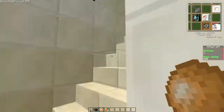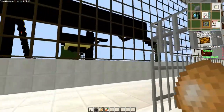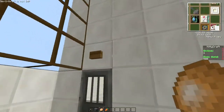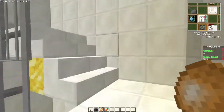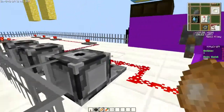Dann geht das hier nochmal eine Etage nach oben. Hier oben geht es im Prinzip in den Technikraum für Licht. Dann sind wir hier auf der ersten Terrasse – hier nochmal so ein kleines Tischchen. Hier geht es nach oben hoch. Gehen wir gleich nach ganz oben auf die Sonnenterrasse.